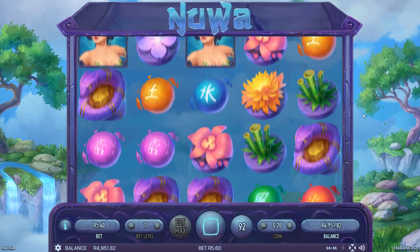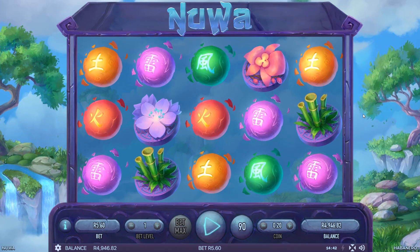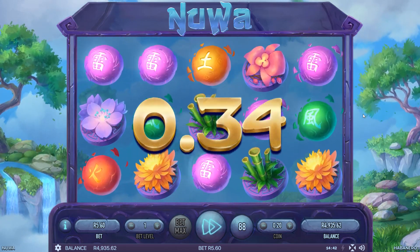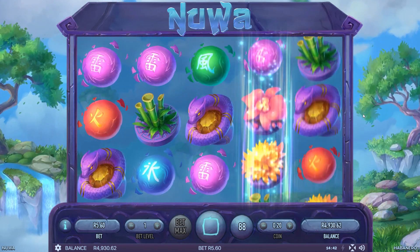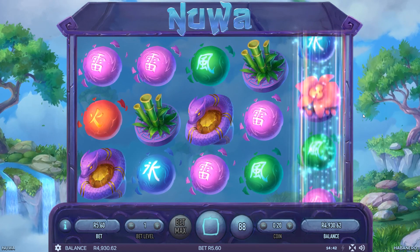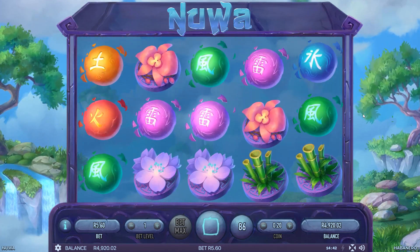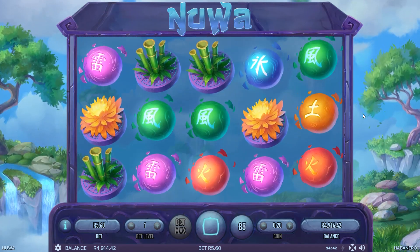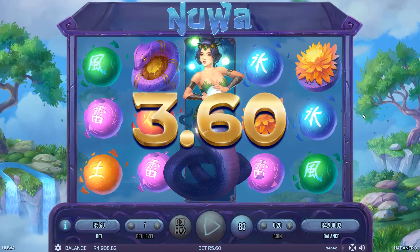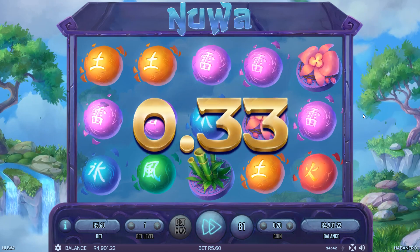These are the high win symbols — the bamboo, what looks like an orchid. Lots of elemental balls; those are the low win symbols. We've got a chance for a feature here. Come on, one more. Nope, no luck there — just a couple of purple-pink balls. Nice wild. The wild looks really cool. I really think they've done a fantastic job with that wild. Hope we can get a couple of those in a single spin as well.